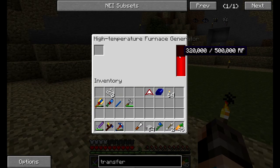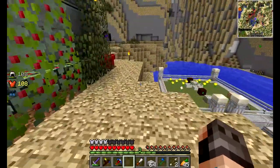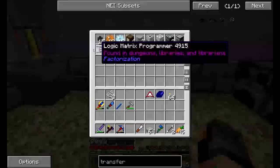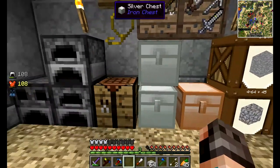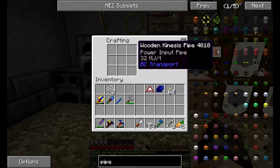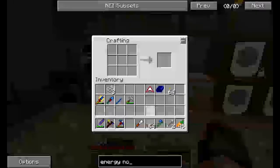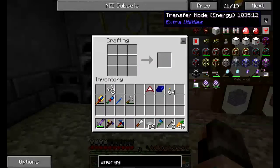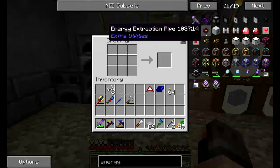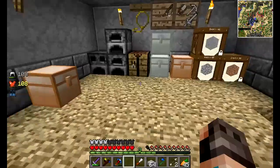Today we're gonna get some power going — I was waiting for this, and we were working on it in the last episode. The next utility energy is RF, but it needs to be transferred through transfer nodes. You have to do those in a QED, and a QED takes a lot of ender pearls. We need power set up for that, so we'll test it out and see what we end up with.